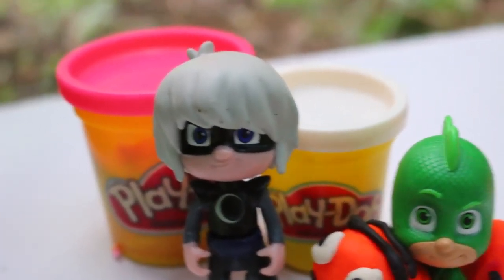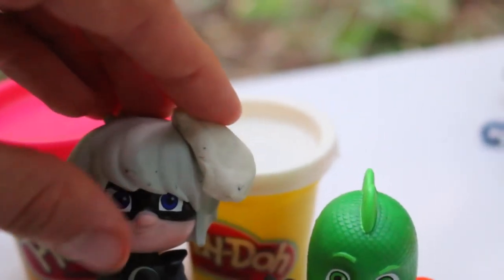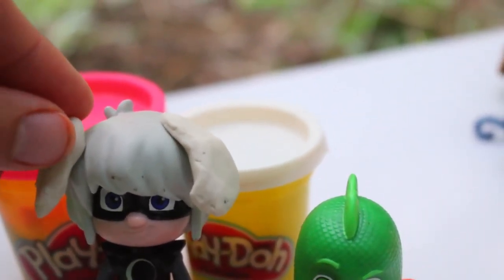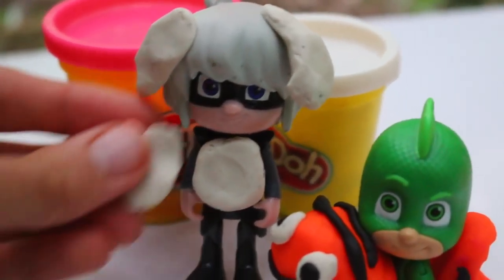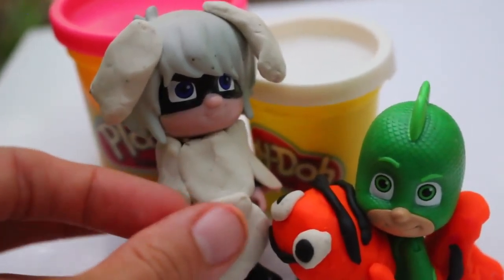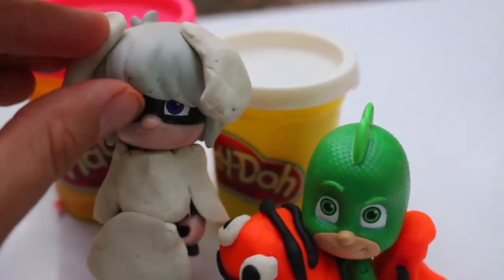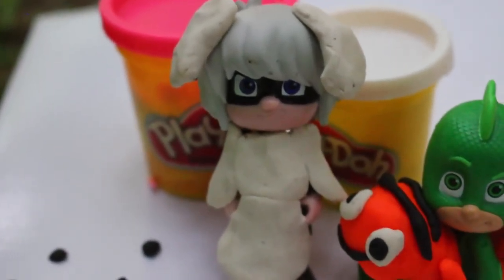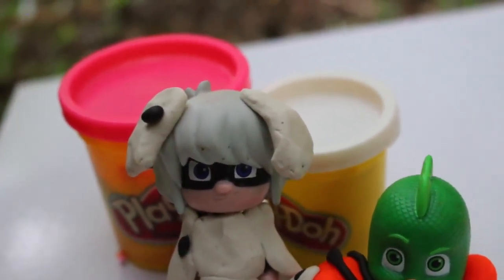Now let's make an outfit for Luna Girl. She's my favorite evil villain. And since she has white hair, I'm going to add some more white to her - some white ears first. It's not a dog like Dogboy, now. So there's the ears, a white shirt, white sleeves, and then we'll add a skirt. I don't know if you saw the PJ Masks Christmas special, but in that one Luna Girl did help the PJ Masks, and I'm kind of hoping that Luna Girl actually joins the PJ Masks team. So instead of being Luna Girl, she's going to be an animal too and have some cute PJs - a little PJ makeover and be a new superhero.